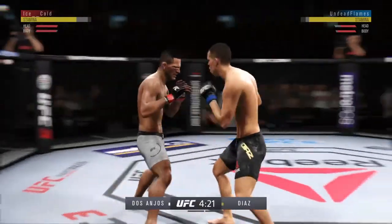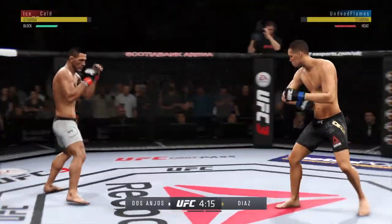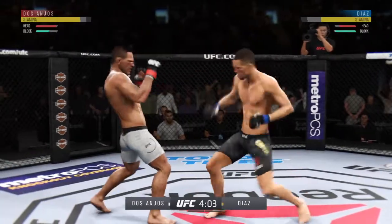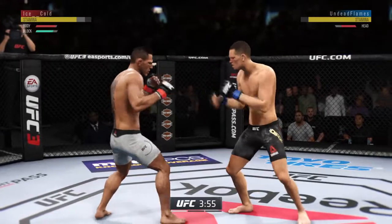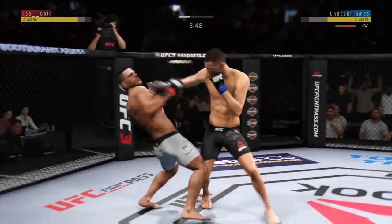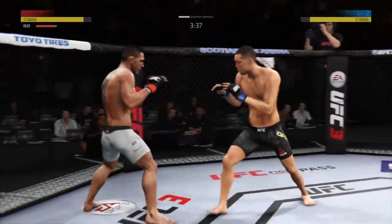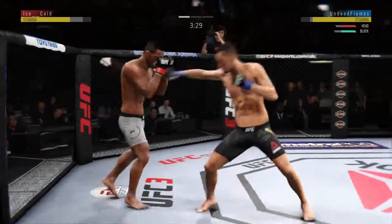Powerful left hand. Nasty combinations here. Nice leg kick, and he tags him with the straight, beautifully placed there by Dos Anjos. Rafael Dos Anjos with a nasty leg kick. Very good defense on display here, very good blocks. Well, if you're gonna leave your body that wide open, you're gonna pay the price — and he certainly did there as his opponent lands flush to the midsection.